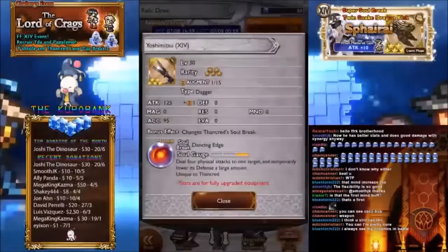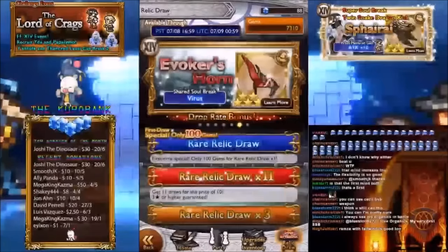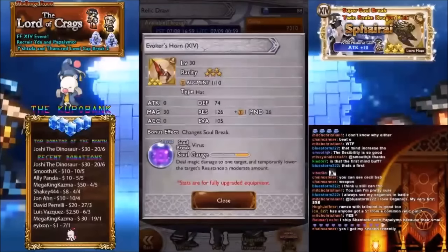Yosimitsu — when this first came out it was incredible, but now it's not so good unfortunately. Attack 125, deals four physical attacks to one target and temporarily lowers its defense a large amount — it's a breakdown, but it won't stack with Armor Breakdown. Still okay for a Soul Break. Evoker's Horn deals magic damage to one target and temporarily lowers the target's resistance a moderate amount — basically Mental Breakdown. Decent for a shared Soul Break, with a good range of stats: Magic 30, Mind 26.